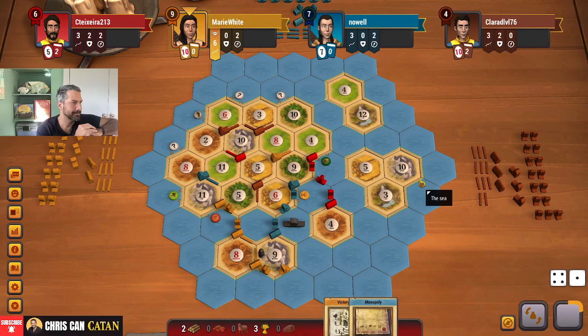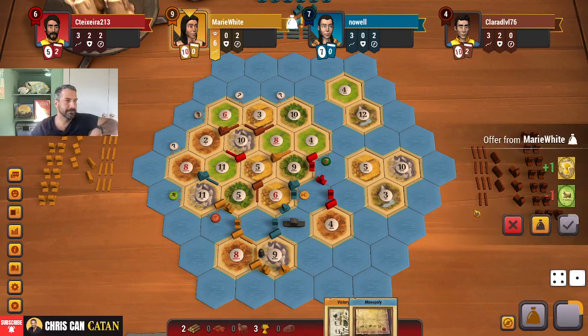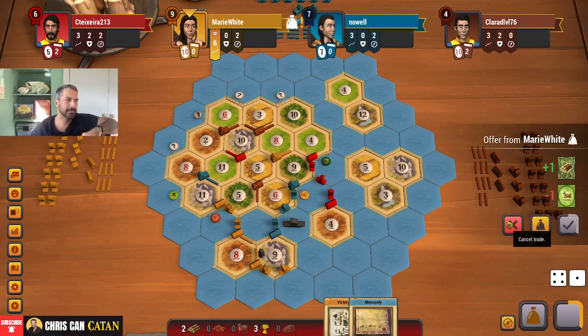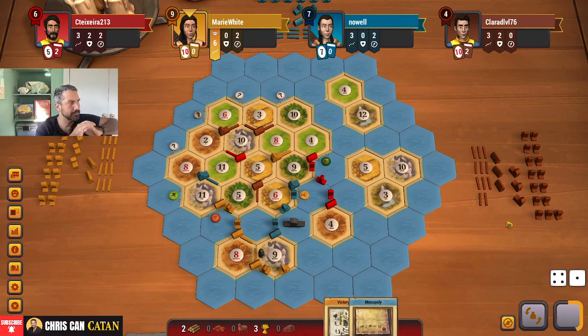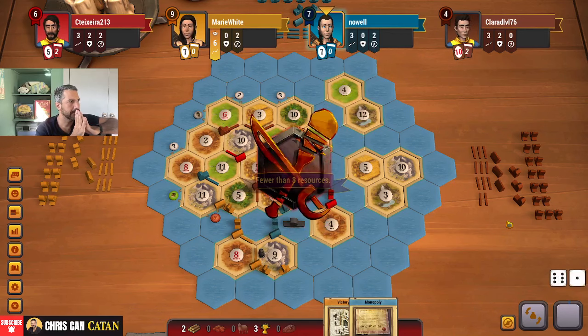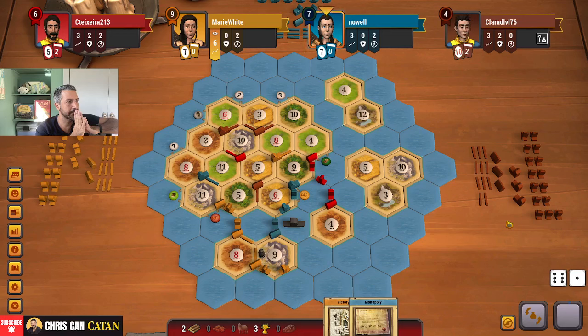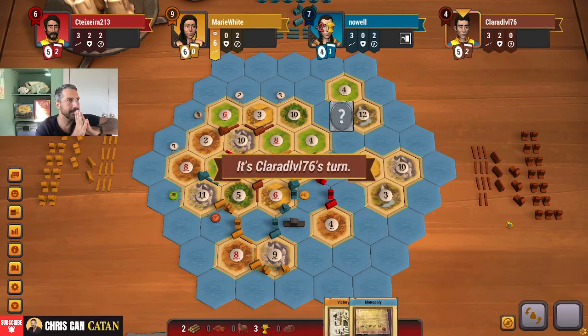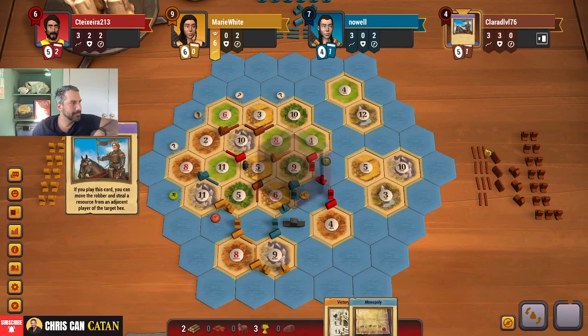I probably got a four-for-one here for something. They have a four-for-one — they get an ore. Keep an eye on that. More wheat going bye-bye. Take from yellow — nice. And a card. I wonder if they have the army here. Yes, they do. So the army is a little less of a deal for us. We could still potentially get there, but for now I really need to pick my spot here.